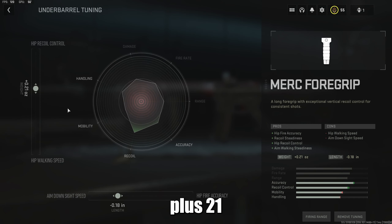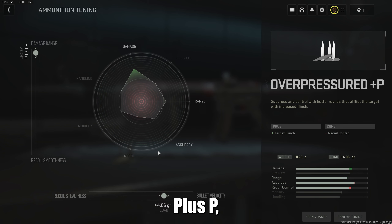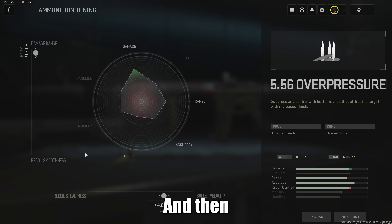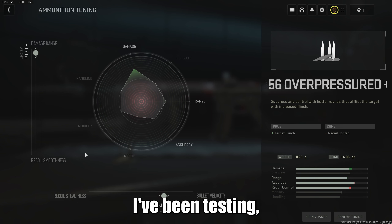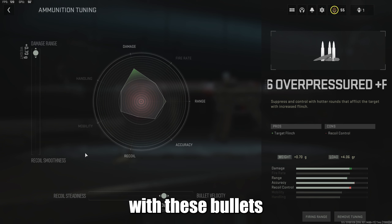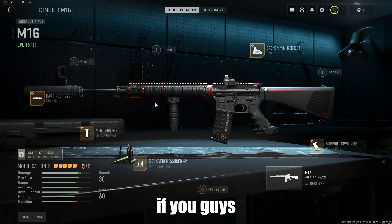Next is the Merc Foregrip. I have it at plus 0.21 on the weight and minus 0.18 on the length — this helps with better recoil control so you can hit those two bursts simultaneously. Then for the 556 Overpressured Plus P ammo, we're taking damage range all the way up to 0.70 on the weight side, and plus 4.06 leaning more towards bullet velocity. From my testing this is the good balance between the two — with these bullets it makes for a really hard hit, and that's what's getting us the two-tap from any distance.